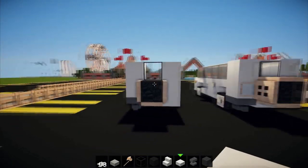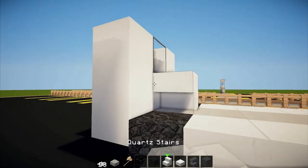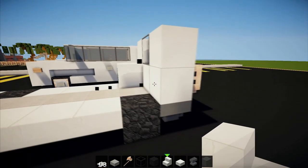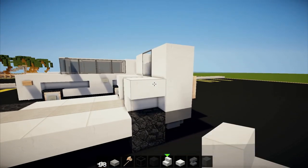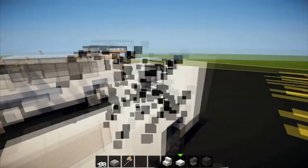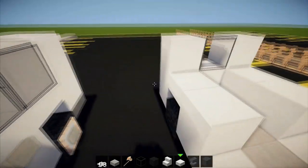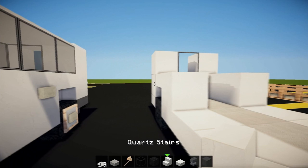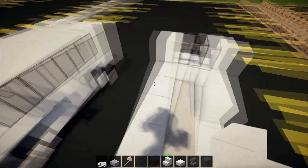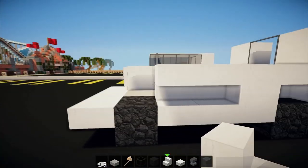Now we're going to get our quartz and put them on each side — right there like that. It's a pretty cool design. Now we're going to place the quartz stairs there, there, and there. Then bring these up to level with the quartz stairs and bring it up with the quartz slabs once again. Place a quartz stair there, turn it, and then finish on top of the first wheel and do the same on the second wheel.